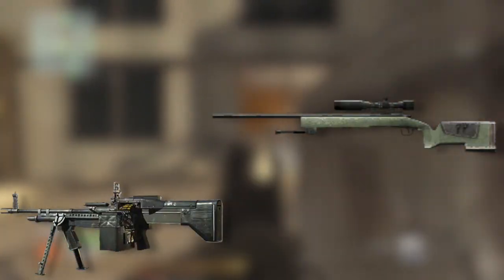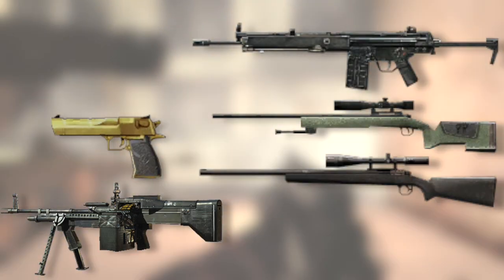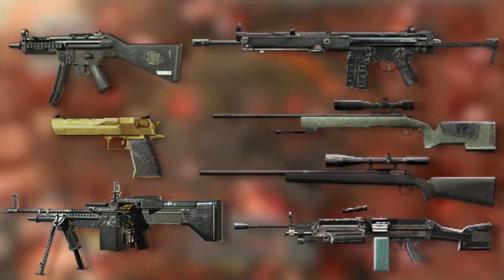Other cut weapons include the M60E4 Light Machine Gun, M40A3 Sniper Rifle, G3 Assault Rifle, Golden Desert Eagle Handgun, R700 Sniper Rifle, M249 SAW Light Machine Gun, and the MP5 Sub Machine Gun.